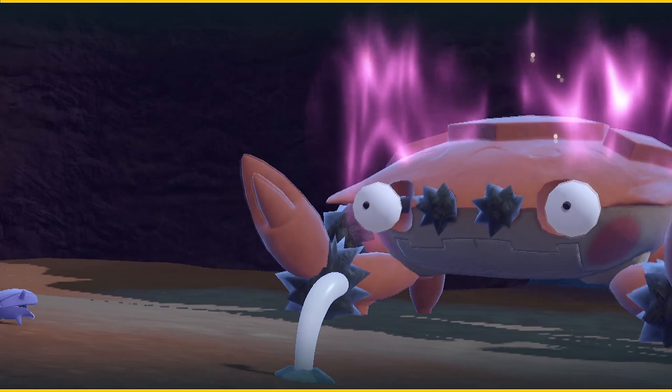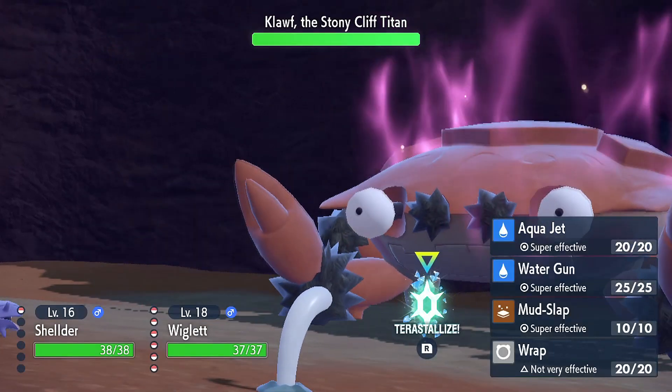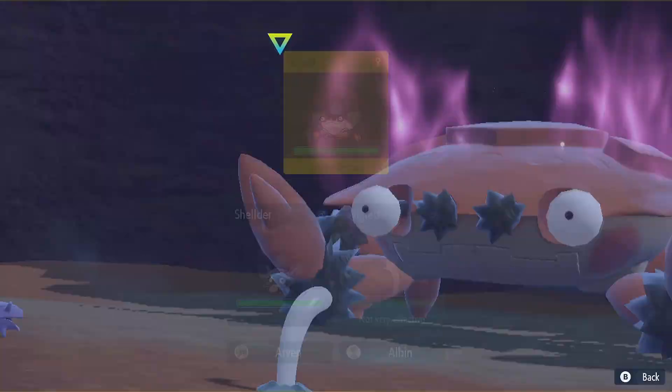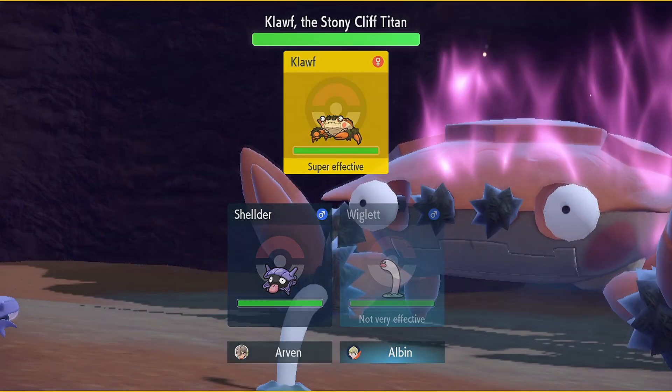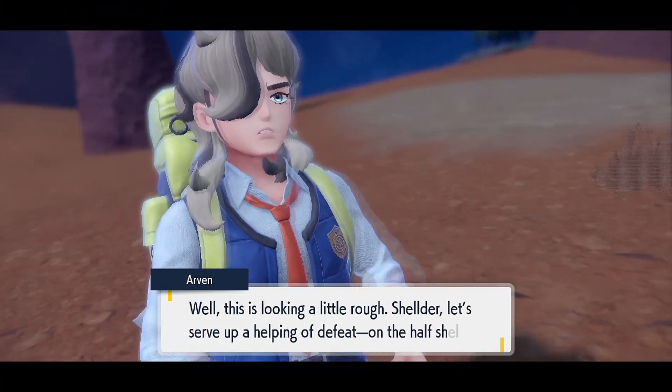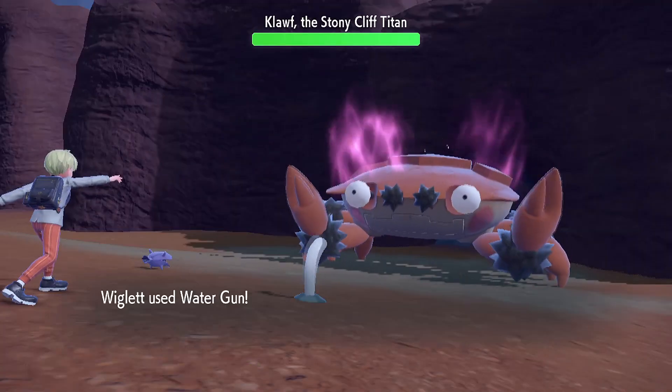The Kloff titan is ready to go again, but this time I chose Wigalette. Let's see what a Water Gun can do to it. Wigalette makes the first move. This is looking a little rough. Sheldr, let's serve up a helping of defeat on the half shell.